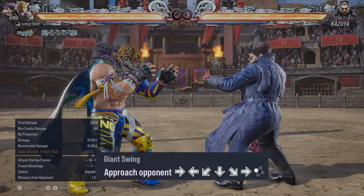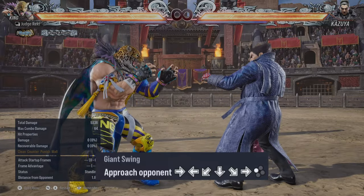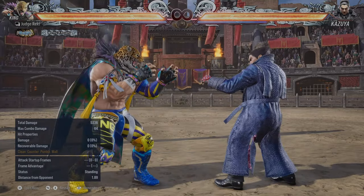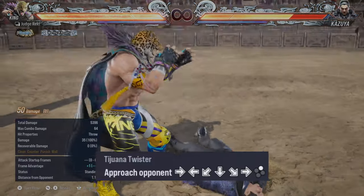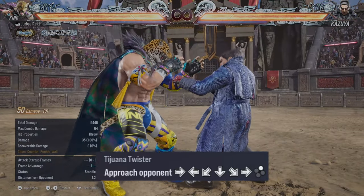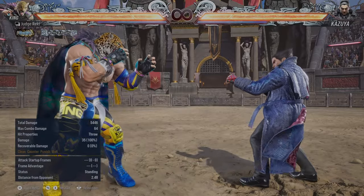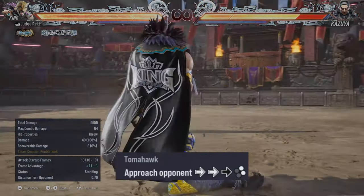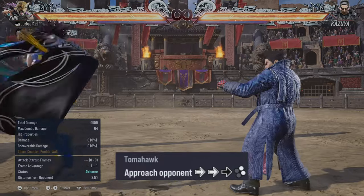If people start seeing the Giant Swing — especially when your back is at the wall, as they'll expect it and be ready to press 1 to break it — use the Tijuana Twister. It's the same input but you press 2 instead of 1 to mix them up. It deals a little bit less damage than the Giant Swing, but use it when people start breaking your Giant Swing. The last important throw is the Tomahawk: just press forward three times then grab. There's a blue spark version but it's difficult, so don't worry — it's also good without it.